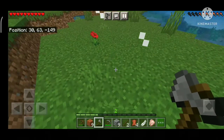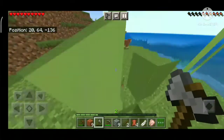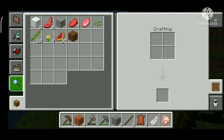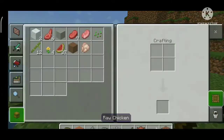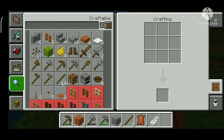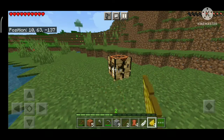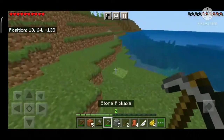I needed food so I killed another sheep. After that I made a crafting table — my previous one was not enough. I placed it and made a yellow dye. There was quite a lot of dye, but it didn't work out as planned, so I broke the crafting table and took it back.